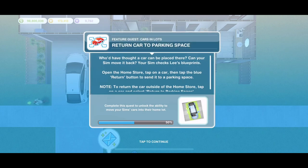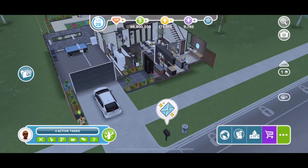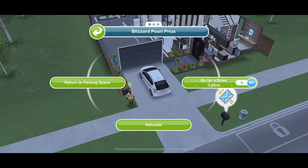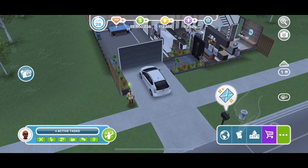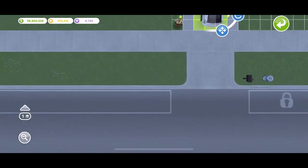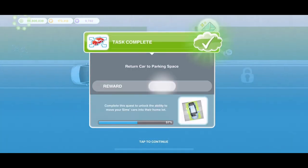Now return the car to its parking space. Open the home store, tap on the car and tap the blue return button to send it to a parking space. Note: to return the car outside of the home store, tap on the car and select 'return to parking space.' So outside the home store you can just click on it, or inside the home store click the blue arrow and it goes back to its parking space.